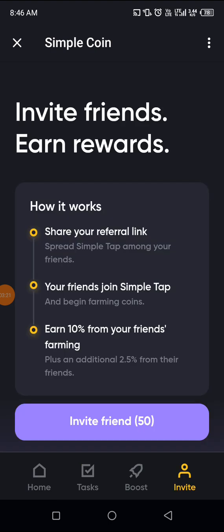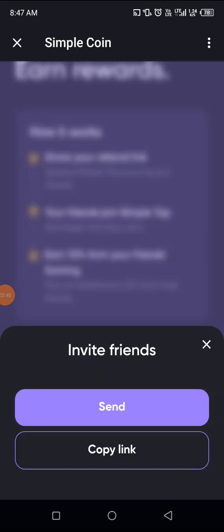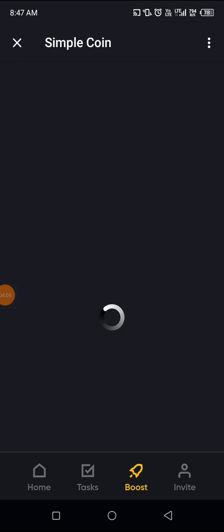Now let's go to the Invite section — this is where you copy your invite link. It says: share your referral link, have your friends join, tap, and begin farming coin, and you earn 10% from your friends' farming. So as they are farming, you'll be earning 10% on them. If you click on Invite Friend it will let you copy your link, and I've already copied mine.